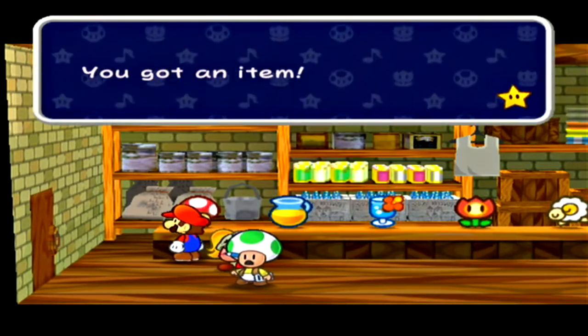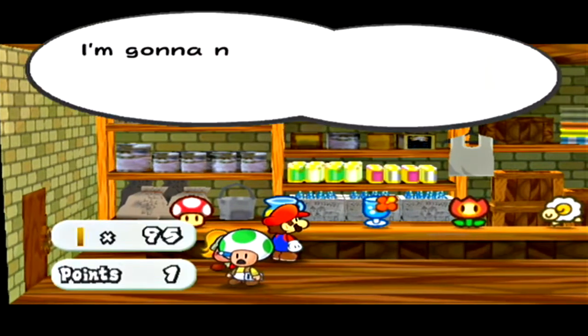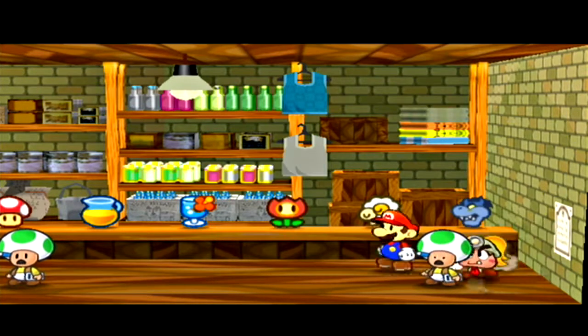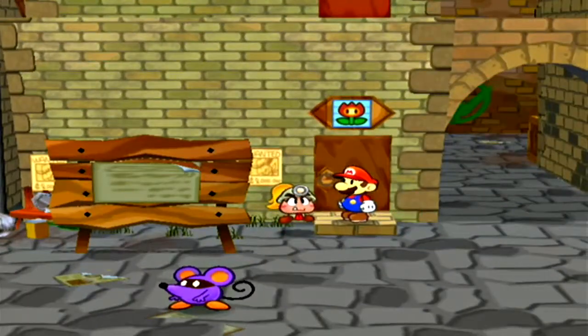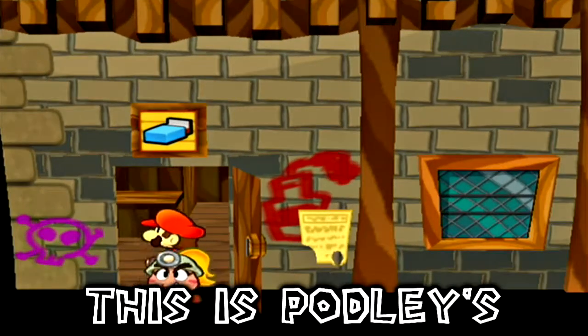I want to get a mushroom and a honey syrup because those might work for later. This shows you how many points you need to get each thing. I'm not exactly sure what the gold bars do, but I'm probably never going to get over a hundred points. As you get further in the game, you'll find out that you really don't need to go to the shops that often.